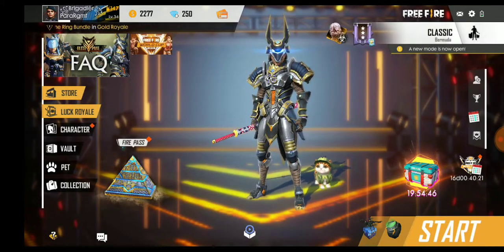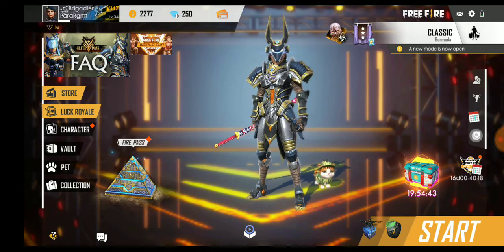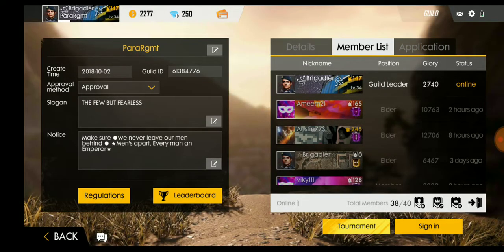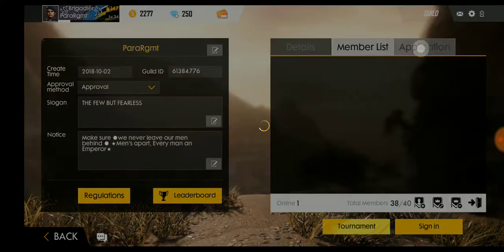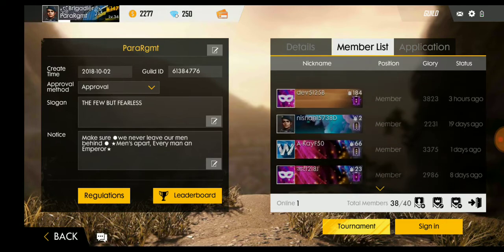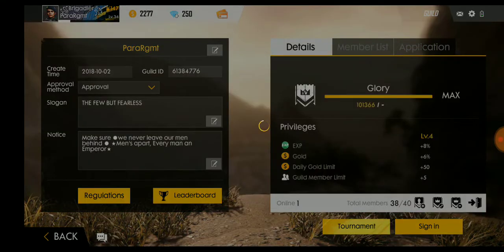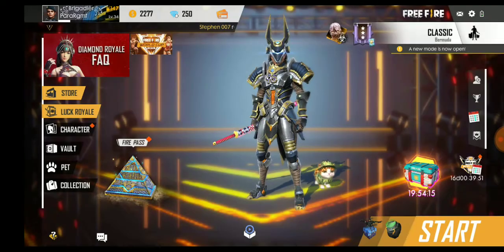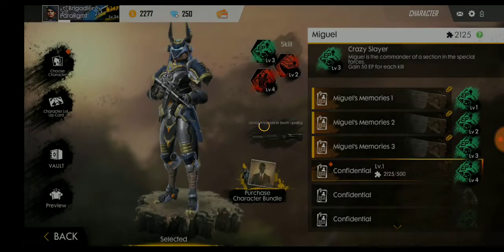Today was very bad - I was playing with Ameem and Rajat. We don't usually play like this but we lost a couple of matches. This is my guild - I welcome you all to the Para Regiment. If I have more slots I will surely invite you guys. Those who apply, I will approve them. Some offline users we will remove and welcome new members.